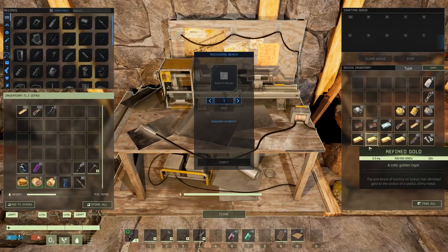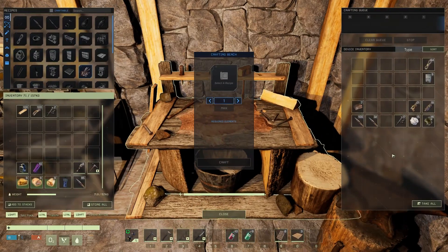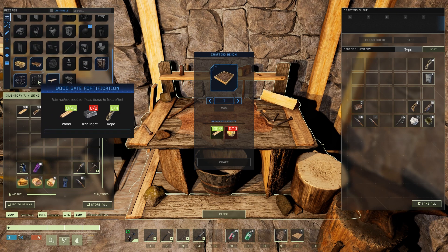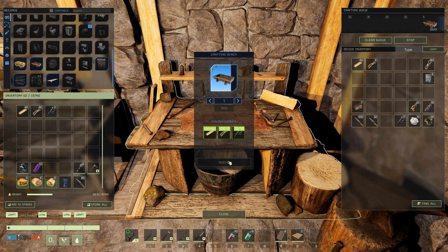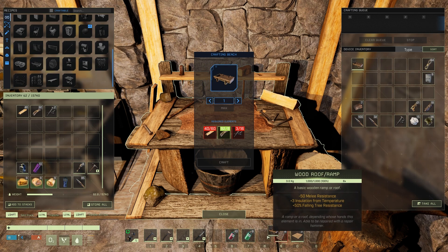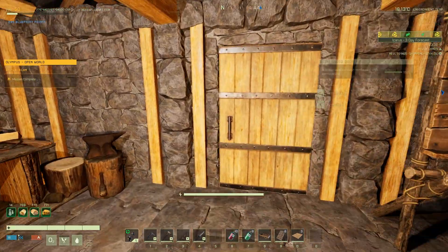That's going to allow me to make a couple. I don't know how to fill it. I've got it on my canteen, but it says press F to fill, but it's not working. Oh, there we go. That's how it did.